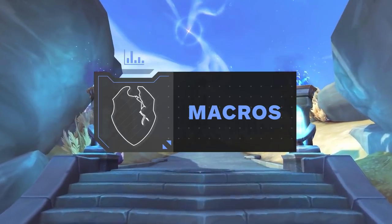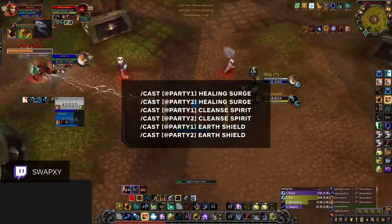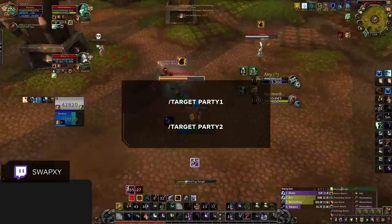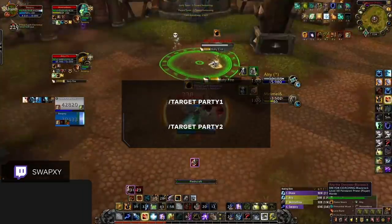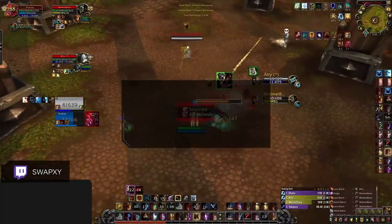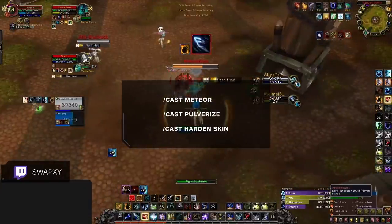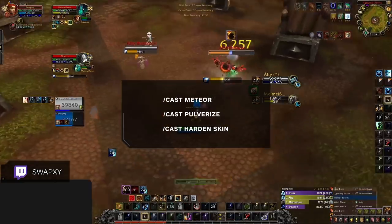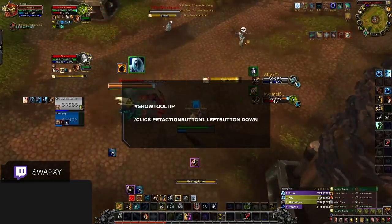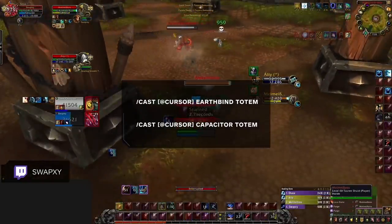Our final section is macros. As elemental is a heavy utility-based caster, it's recommended to have easy ways to cast utility on teammates — including decurse, healing surge, and earth shield — using party macros. You'll also want crowd control, interrupts, and purge bound via arena 1-2-3 macros or focus, plus an easy way to apply shocks to your focus target. For elemental management, macros for Pulverize, Hardened Skin, and Meteor are recommended, and binding pet attack is useful for swapping targets. Some quality of life macros for certain totems remove the need to click twice.